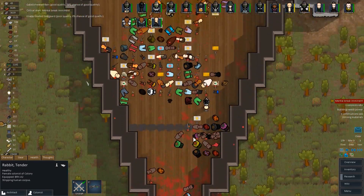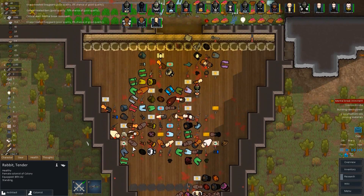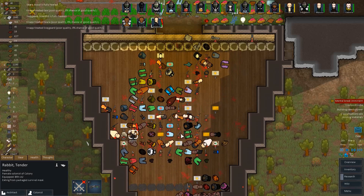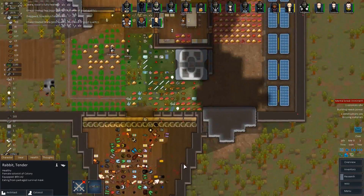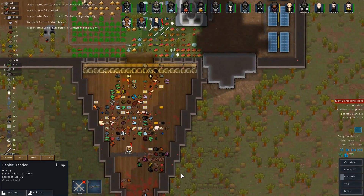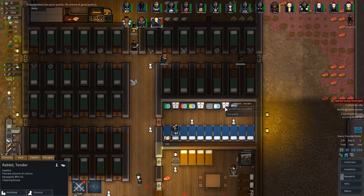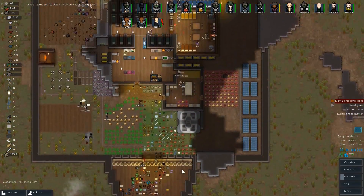Sorry, Rabbit. Here are so many dead people. Sorry buddy. Actually, I'll tell you what you need — oh, package survival meal. You're going to eat that off the floor. You're going to go crazy. Cleaning blood, give you a little pick-me-up. No path. No reason to craft that.